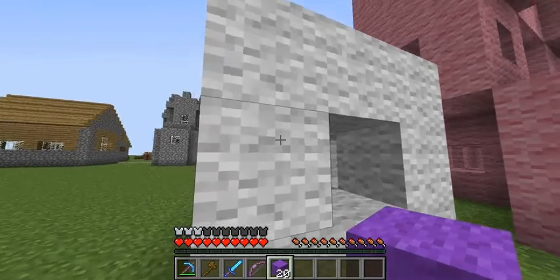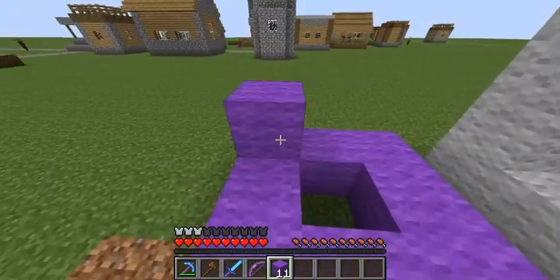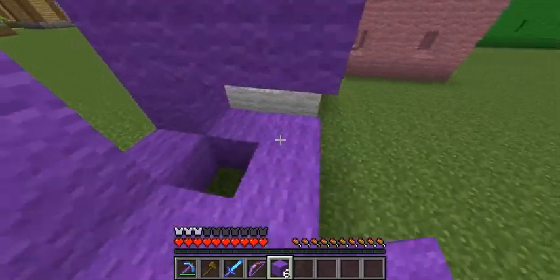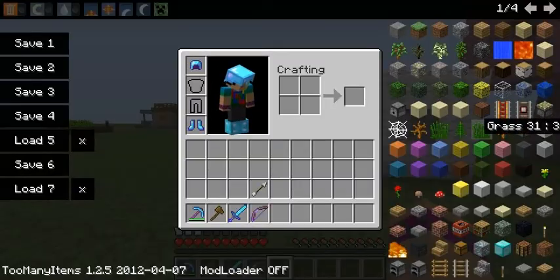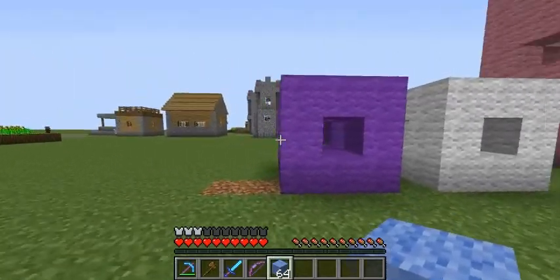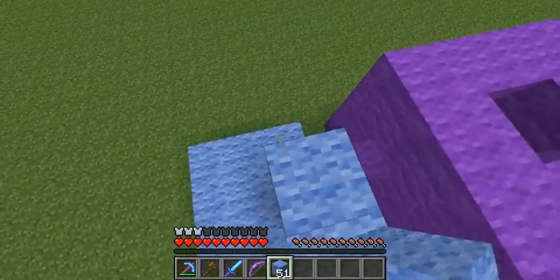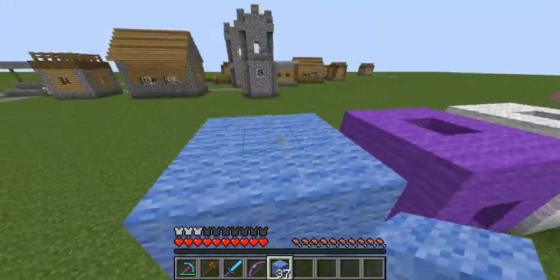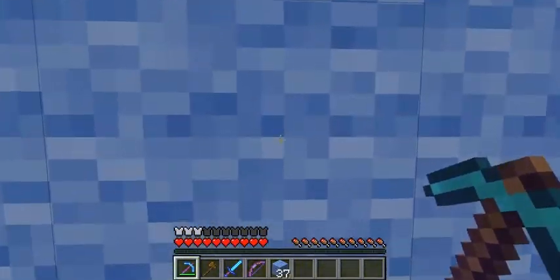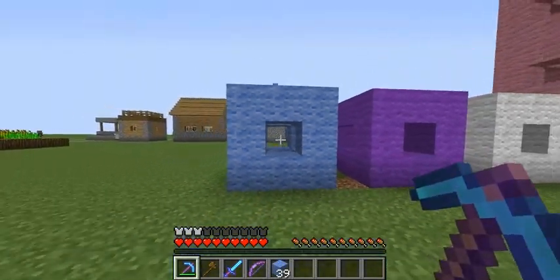This is a stage one Menger Sponge. It takes twenty blocks to make in Minecraft, and you make it like this. This is just a simple way of making it, I'll explain why in a minute. There — that's a stage one Menger Sponge. The reason it exists the way it does is: if you get a three-by-three cube like this and punch out all of the center holes, you get a Menger Sponge level one.